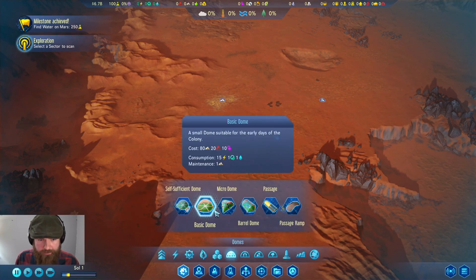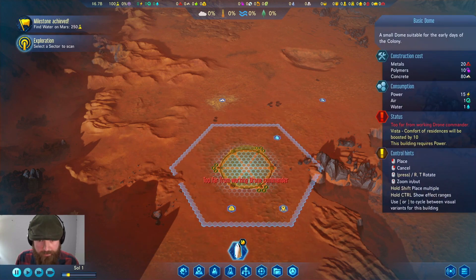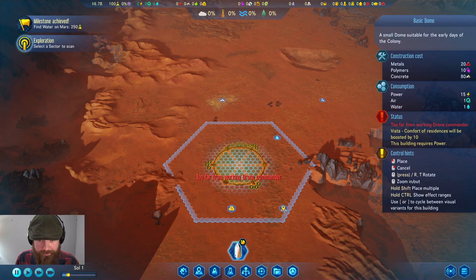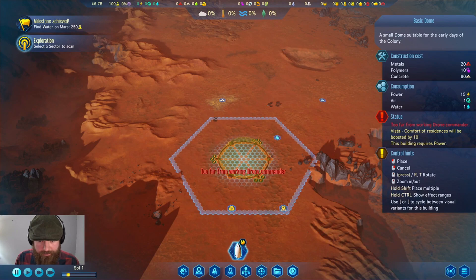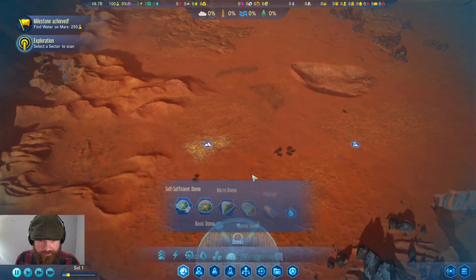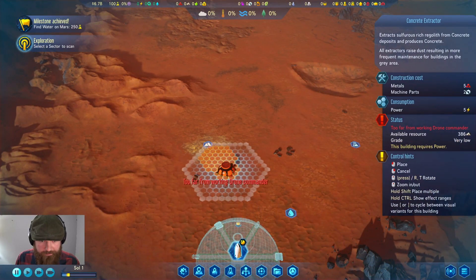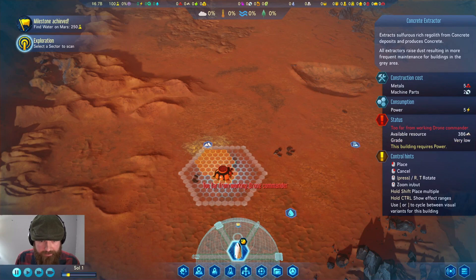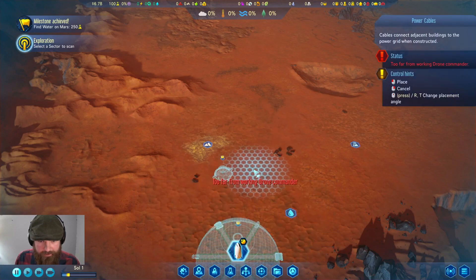I think I'm going to do a little planning so I know exactly where to put everything. I think we're going to use the water extractor, do something around like this — I think that's going to be nice. We'll get our concrete extractor. I like to keep everything pretty close.